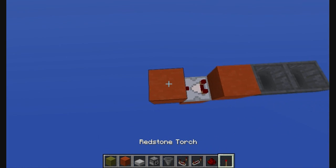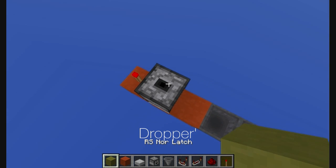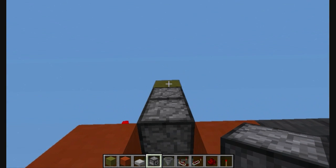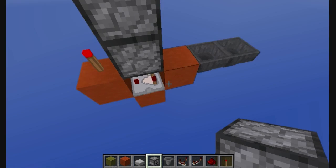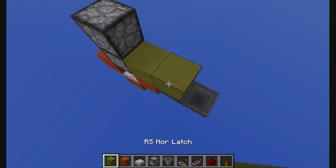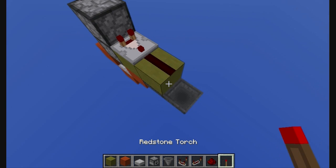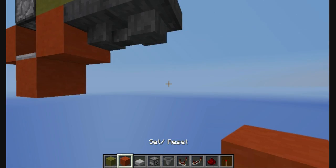Now for the tileable version, come here and make a V-shape, put a comparator in the middle going to a block with a redstone torch. Now a hopper facing up and another facing down, and put an unstackable item in here.